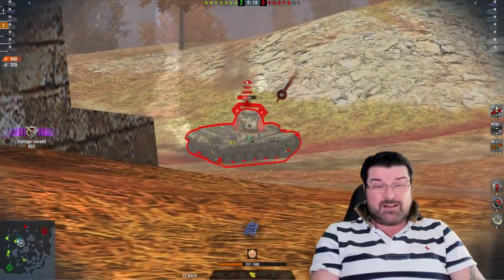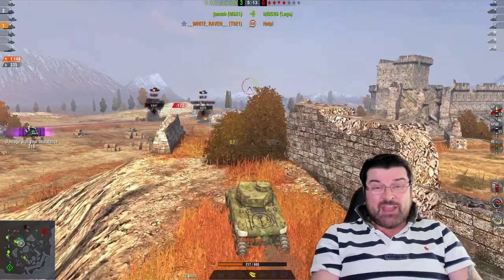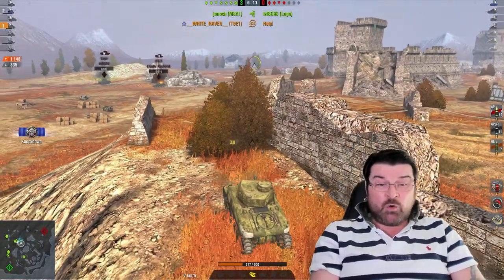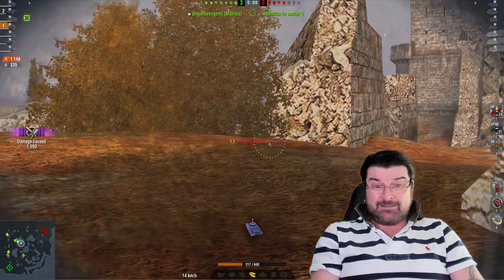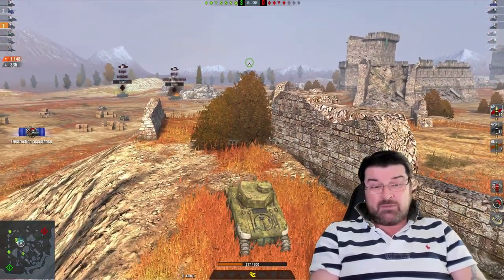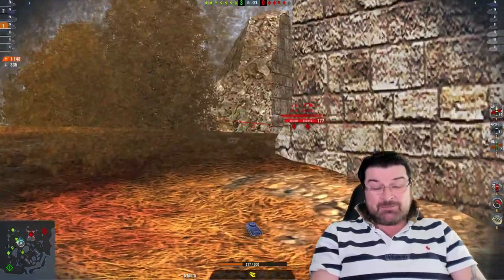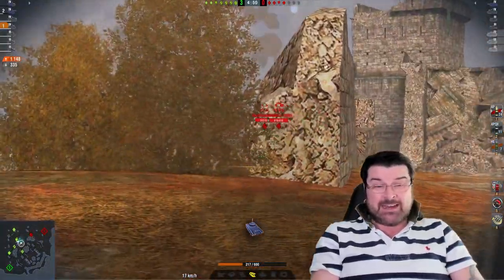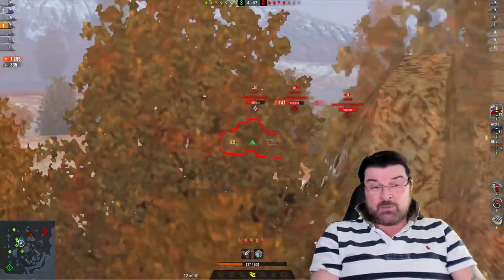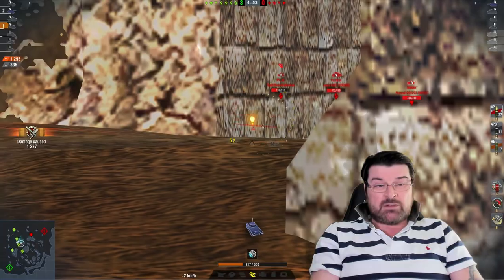To be fair to White Raven, he is quite lucky here. He's bounced 255 so far, knocked out 960, and now bounced 335 - that's the most he's going to bounce in this game but it's an impressive amount for this tank. Not to worry though - White Raven hasn't really killed anything and the reason for that, well we'll get to that in a bit. Because it's a tier 4 game he's camping in the corner, which allows him to get some free shots in.